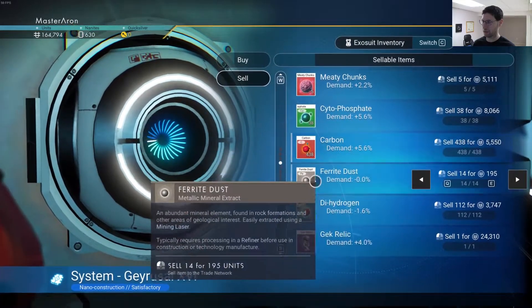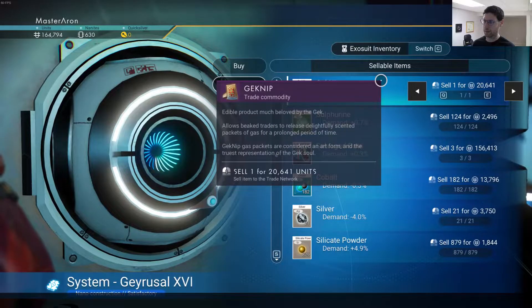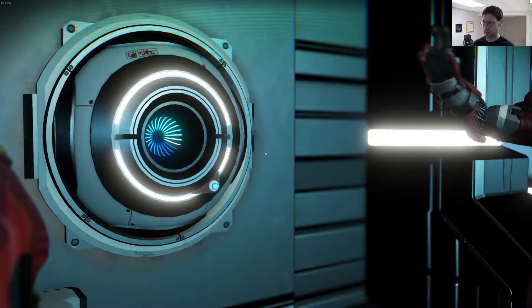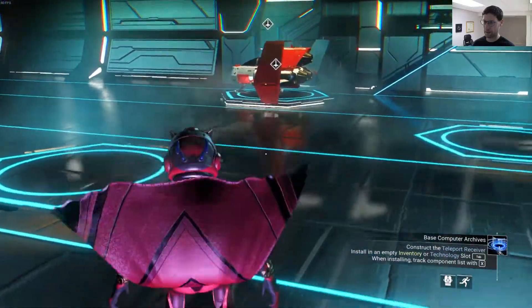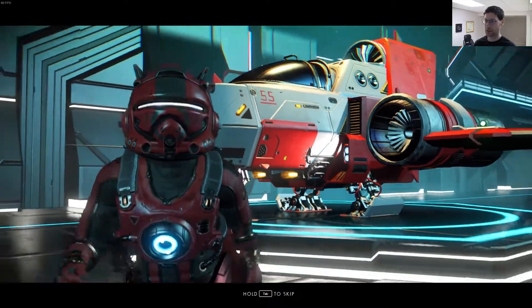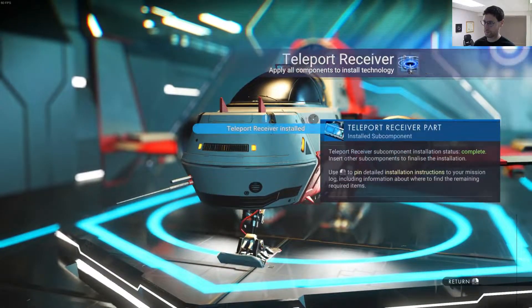You can sell uranium. I can sell my old trusty standby of chromatic metal — I don't have enough. Let's see here, geknip — edible product. I don't think I care about this so I'm just gonna sell that. I think I have enough now for the wire loom. Excellent, did that. So since I'm in this system I can probably go ahead and upgrade my initial base.